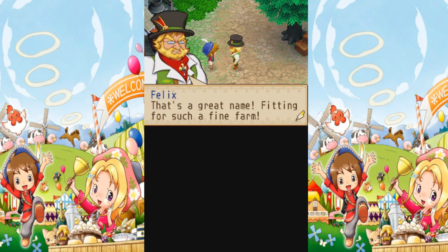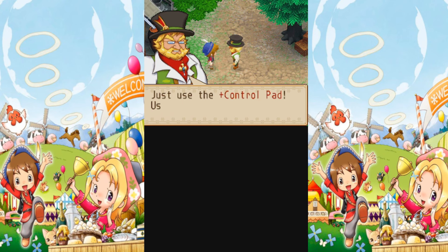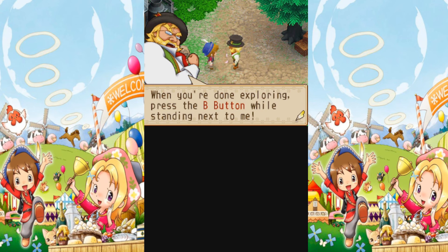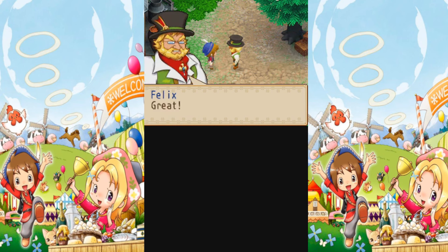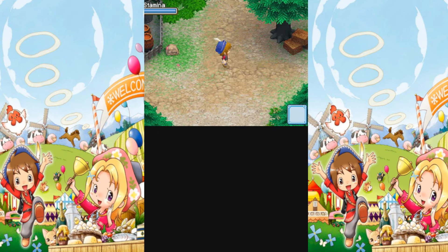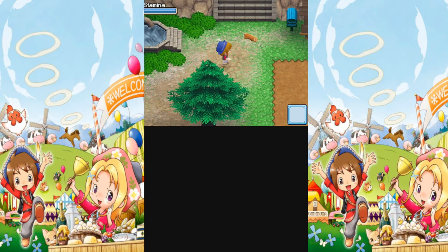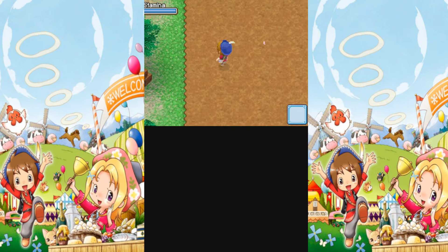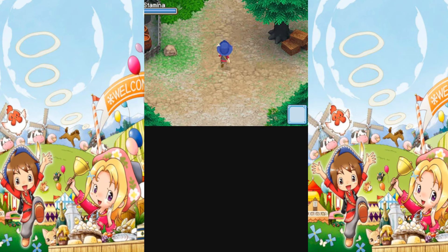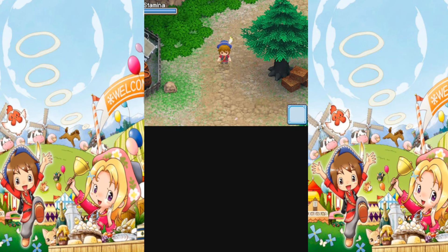That's a great name, fitting for such a fine farm. Why don't you try moving around? So he's going to go over some of our controls here. We can use the L button to switch between walking and running as we move around with the control stick. And we also have the ability to jump using the A button. So we're going to go test all of that out and then we'll go and speak to Felix when we're done. The timer is frozen right now because we're in tutorial mode, so this is a good chance for you to sort of check out the farm if you want. He did talk about toggling between walking and running, which is what I'm doing now, and that's actually a hugely important mechanic in this game. We'll elaborate a little bit more on that later, but there are going to be certain situations where you don't want to be running at full speed.